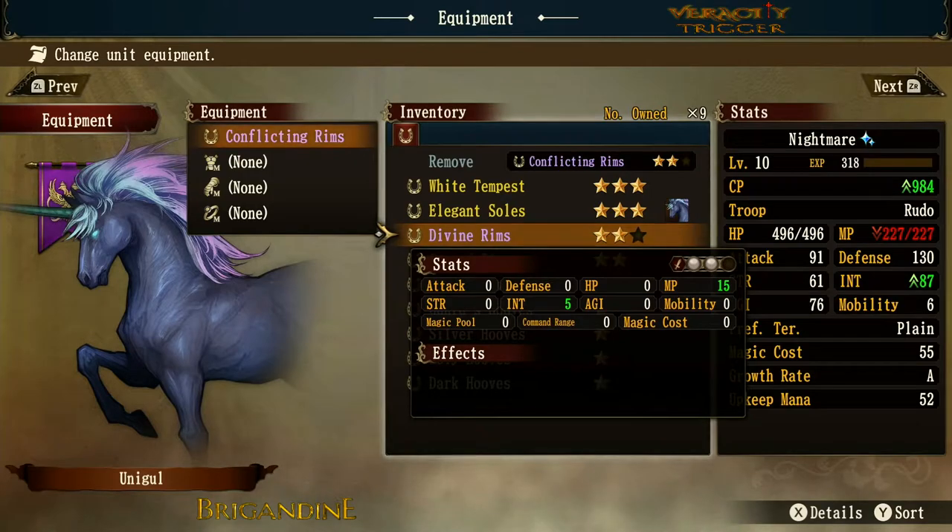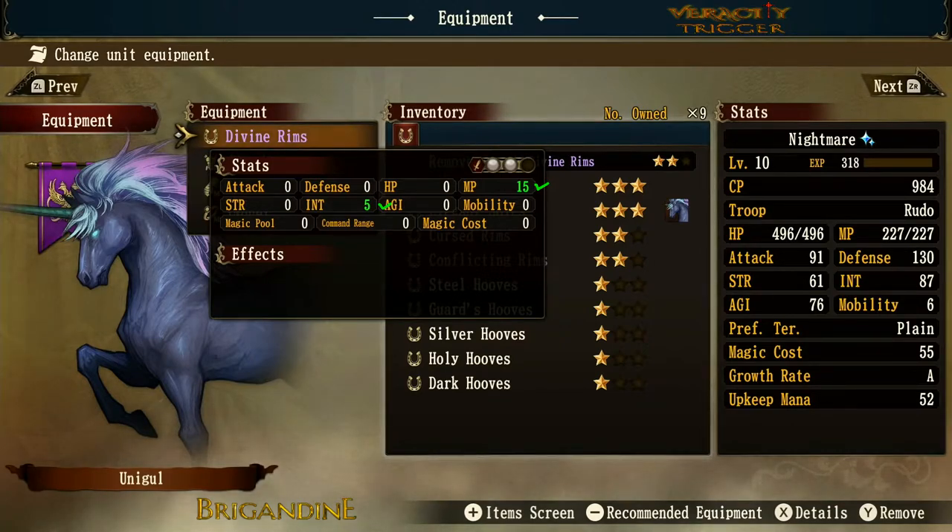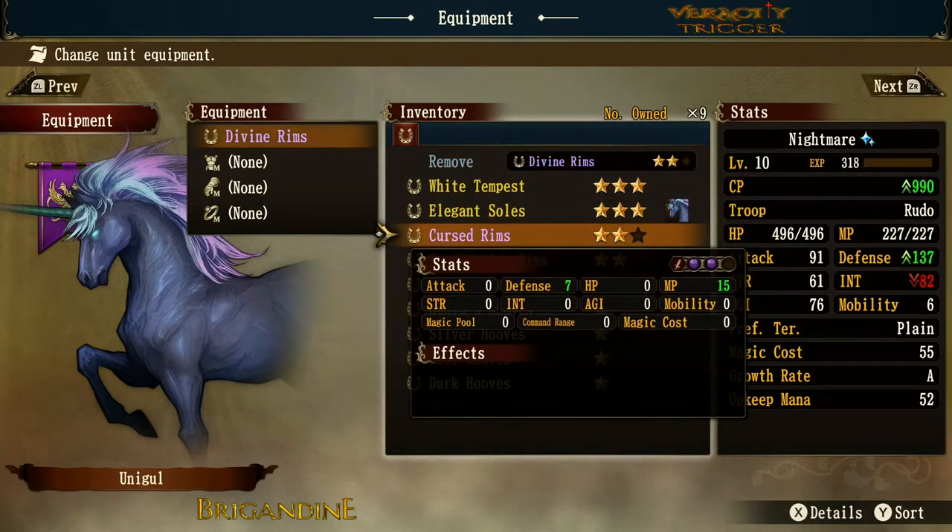The Divine option gives you a double white orb and a little more intelligence, but not as much MP as Conflicting. It's a bit of a trade-off: do you squeeze out an extra spell from more MP, or do you make your healing a bit stronger with more intelligence? It really comes down to preference and whether you get the Divine or the Conflicting version.